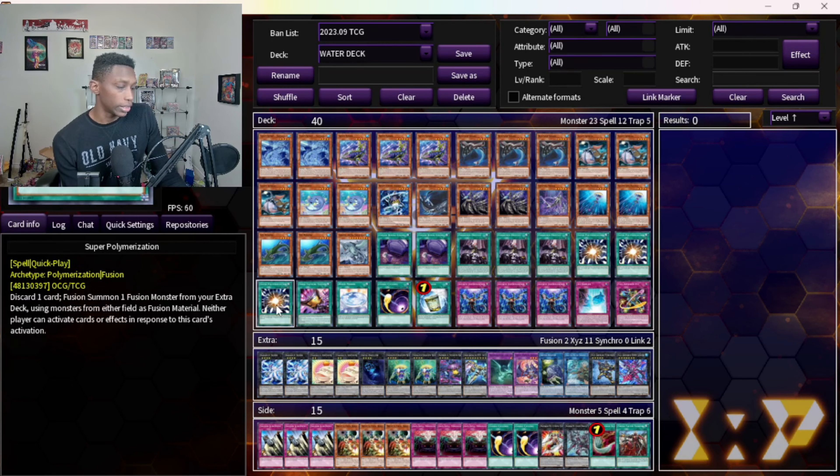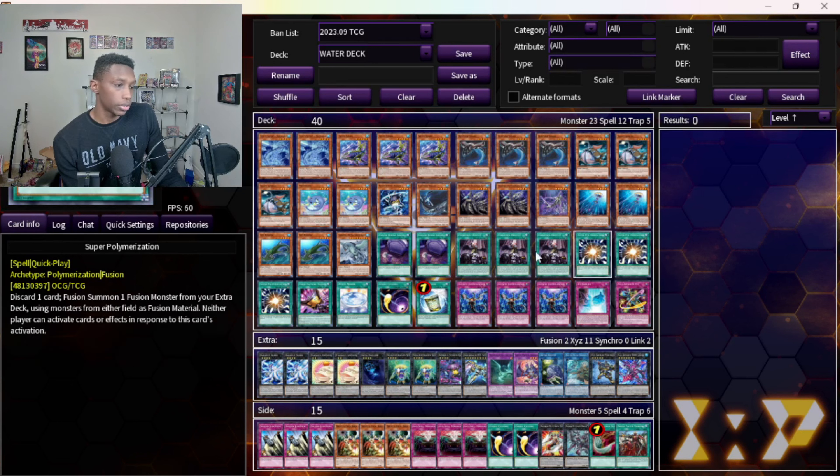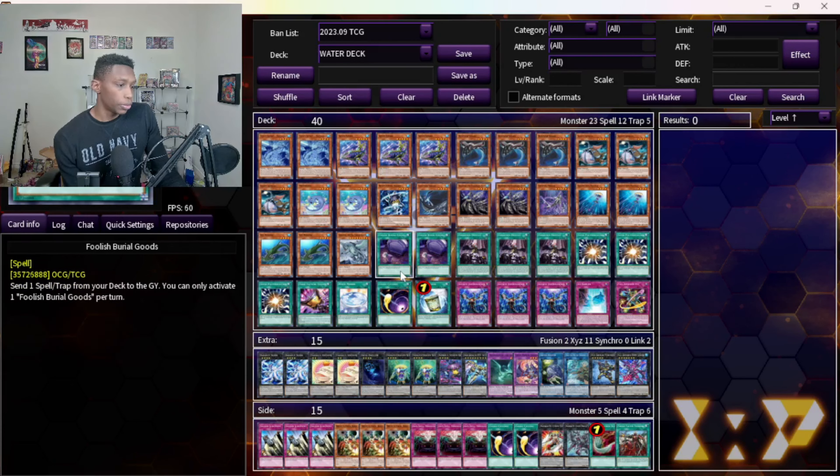One Triple Protective Talents — comes in handy when it does. If I don't see it, it's fine, and if I'm going first I can just get rid of it with Droplet or Super Poly.